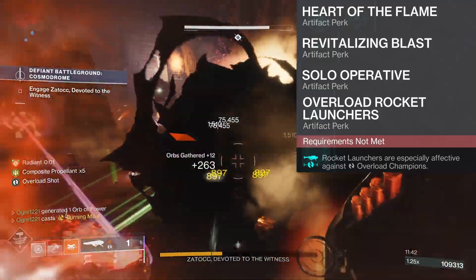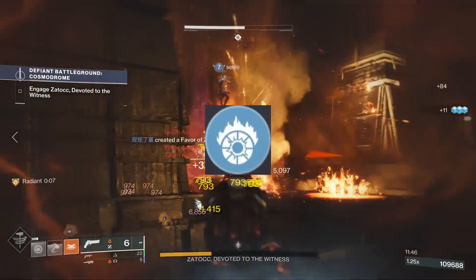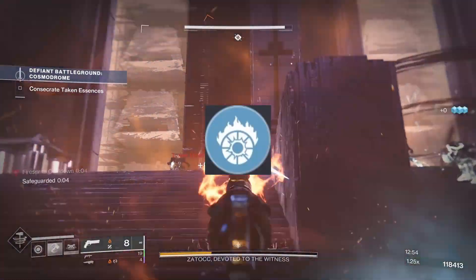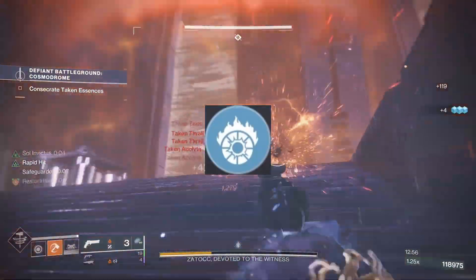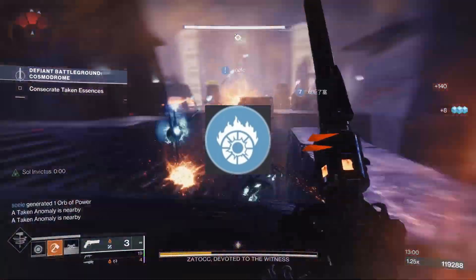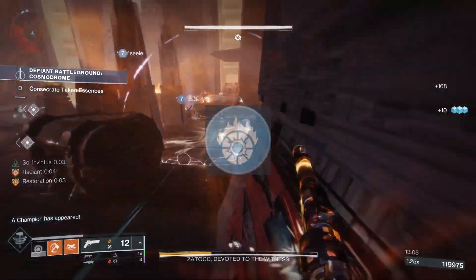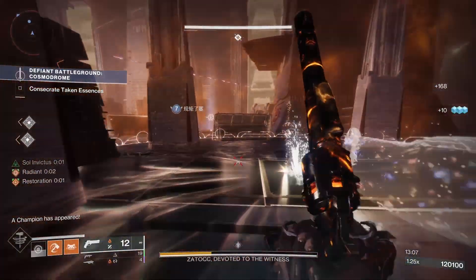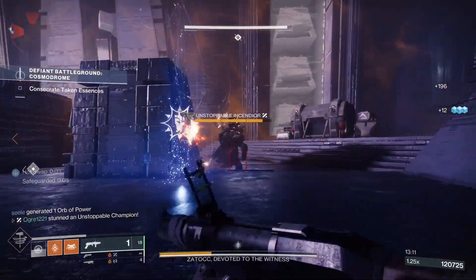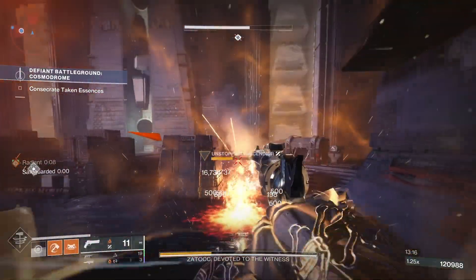It's crazy how quickly this thing deletes champions. For the last bit of this build, we have Incandescent. Although running a primary solar weapon with Incandescent isn't completely necessary considering the combination of mods and fragments which gives us the same effect — not to mention our abilities and Dragon's Breath already Scorches everything — I like using Incandescent just to make sure I Scorch the hell out of everything and not have to worry about it. This build overall makes Solar Titan feel like a powerhouse and something you gotta try out this season. Thanks for watching, hit the like button and subscribe. Till next time.